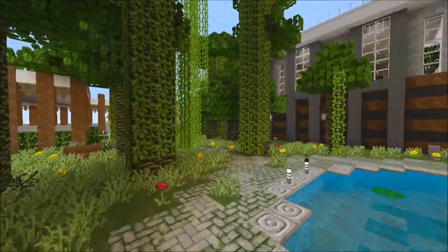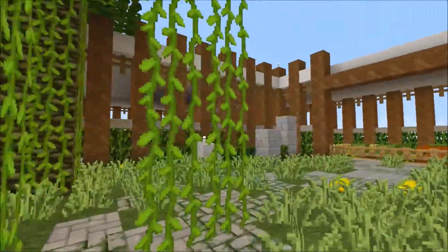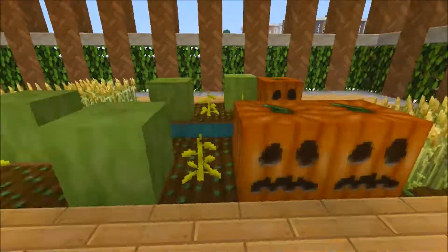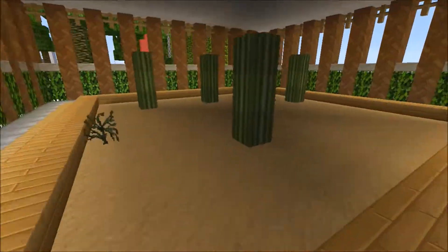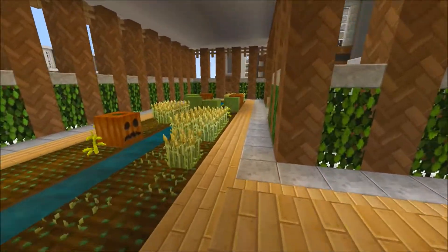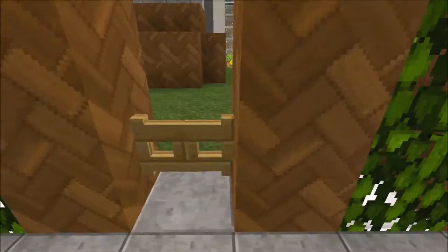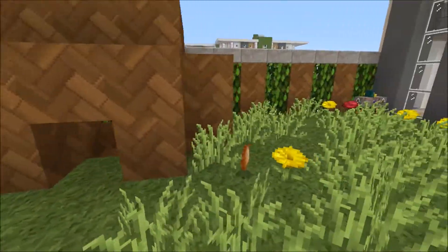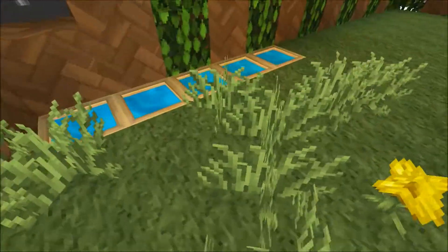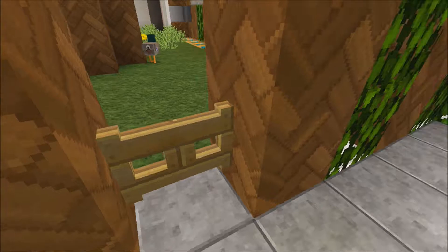Over here you've got a little greenhouse kind of thing, which is stuck in all these vines. I think we have crops, and you can have a zen garden — or I'm just planting cactus here. And then the final thing: you have a little area for your animals. I've got chickens with their own little house, and they have a little pool to swim in. I'd better close this before they all escape.